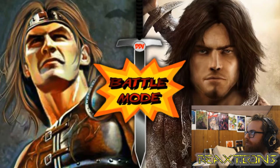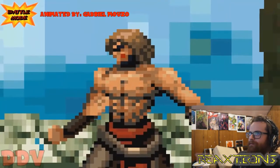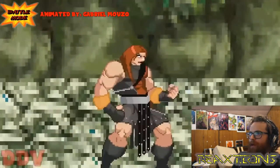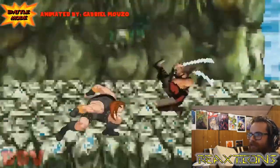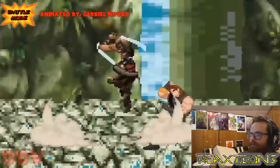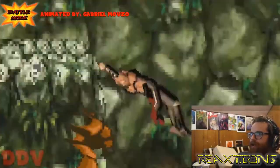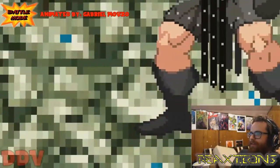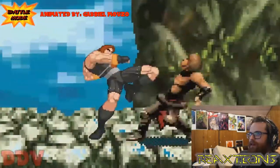For this episode we have Simon Belmont versus the Prince of Persia. I like the picture on that left one — the facial expression is really cool. Another one by Gabriel Mauso, so make sure to check that out. I love it when they use the actual audio and sound effects. Very good effect on the rocks and boots effects too.